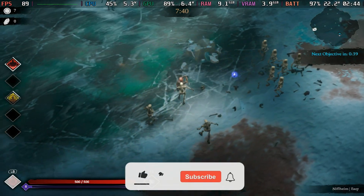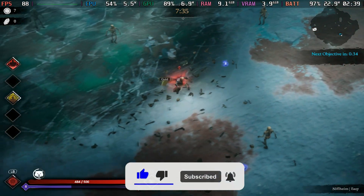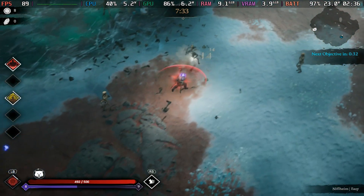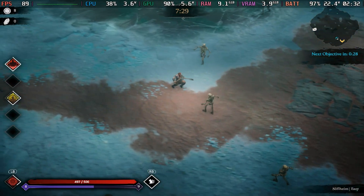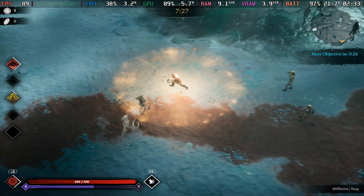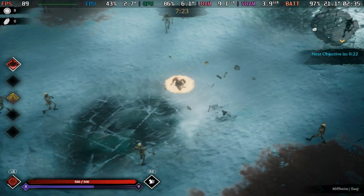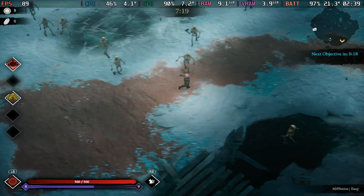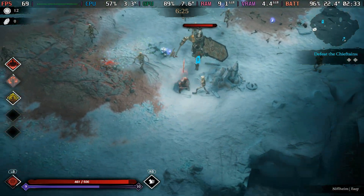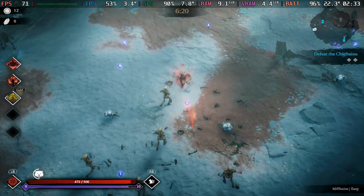So how does it work on the Steam Deck? Pretty impressively actually, but like most bullet hell games it's not without its challenges. At the lowest settings the game hits 90 fps early on, but by the time the screen fills with enemies it can drop to around 65-70 fps. All of these settings have been tested with FSR 3 set to quality — the game does support upscaling which is pretty cool. On medium settings you start at about 70 fps but it can dip under 50 fps when things get really hectic.